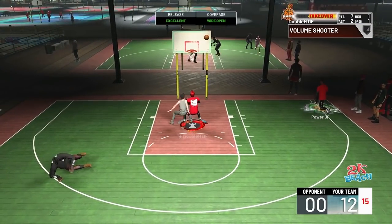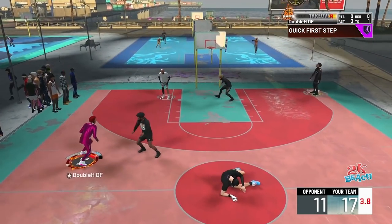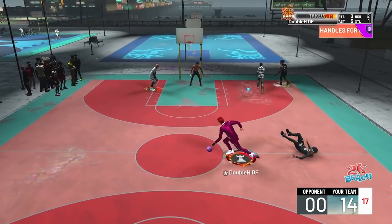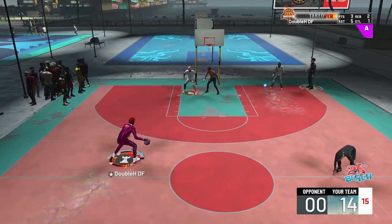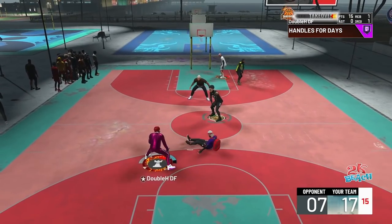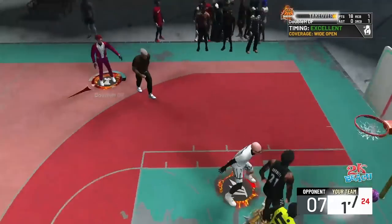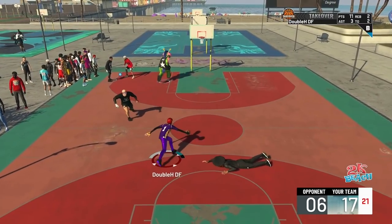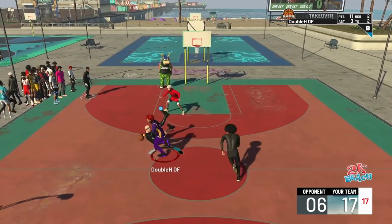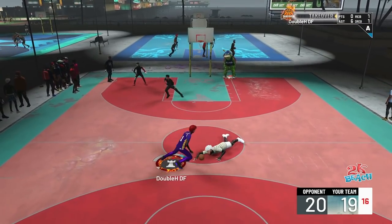When I get Playmaking Takeover, I'm literally just unguardable. People will either hold B because they don't want to get broke, or if they don't hold B they're gonna get put on the floor. This build is not only super fast but really unguardable — especially considering it gets like a 71 driving dunk, really good three-pointer, and hall of fame shooting badges. This build is disrespectful, and it's very fun to use, especially with Playmaking Takeover.